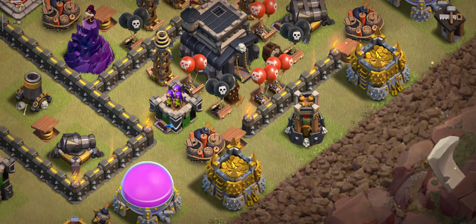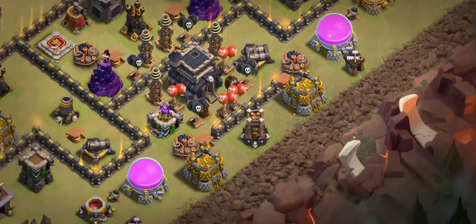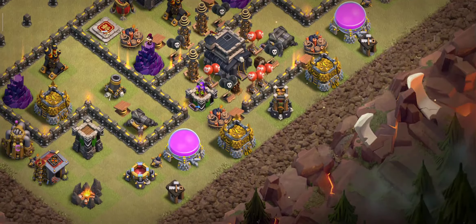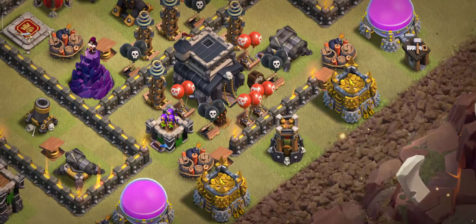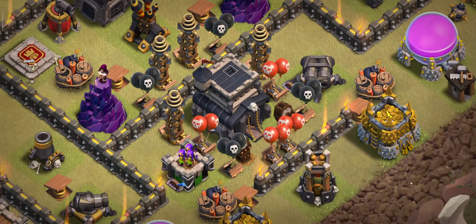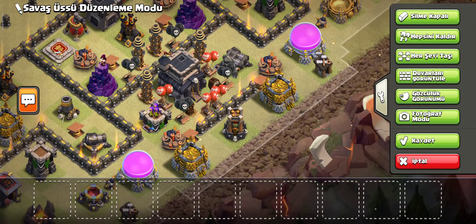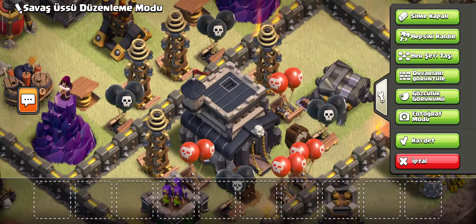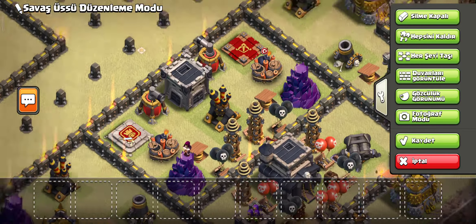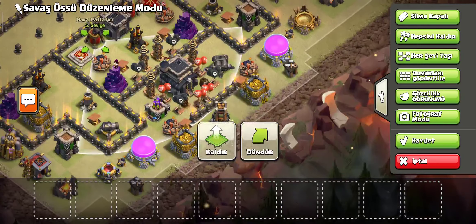I put storages here to increase the speed of enemy troops funneling in. There are many traps here for both air and ground attacks — Tesla traps here as well.